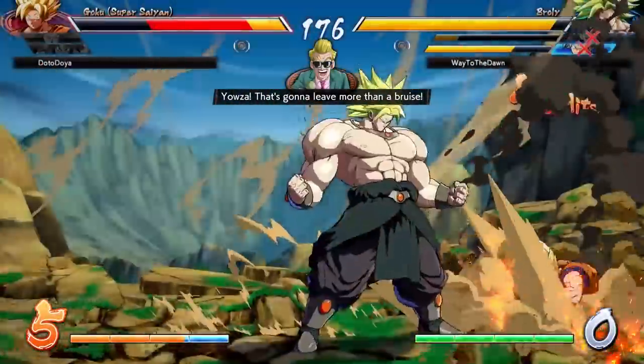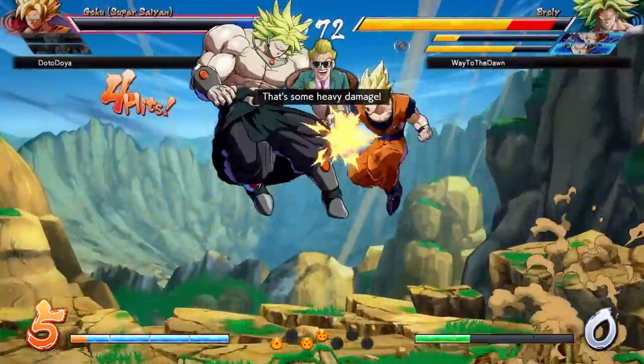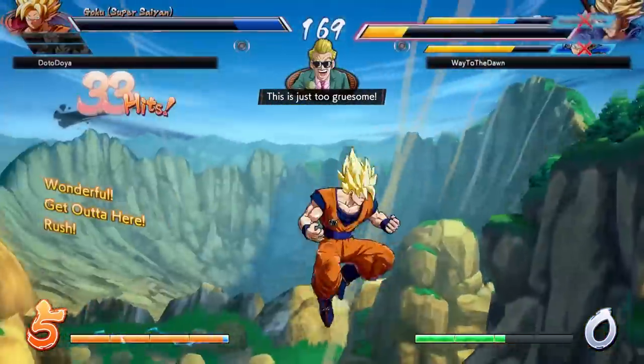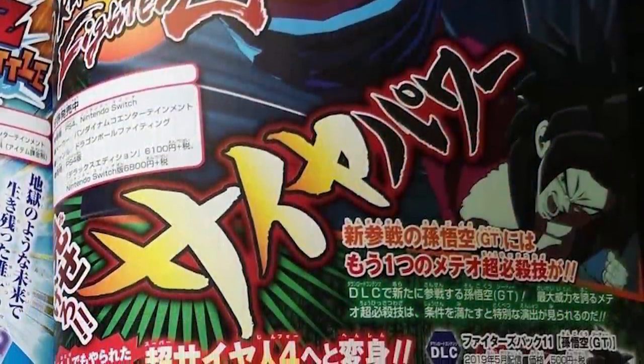How's it going everybody, DatoDoi here with a very exciting Fighters update for you all, because we finally have details and information about something we always thought was coming with GT Goku. We just didn't have the raw confirmation until just now with this month's V-Jump leak. The thing I'm talking about is his hidden level 3 Super Saiyan 4 Dragon Fist.